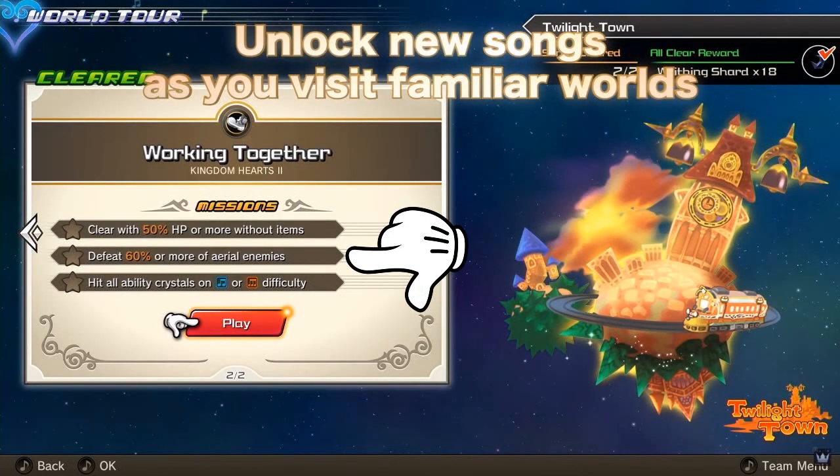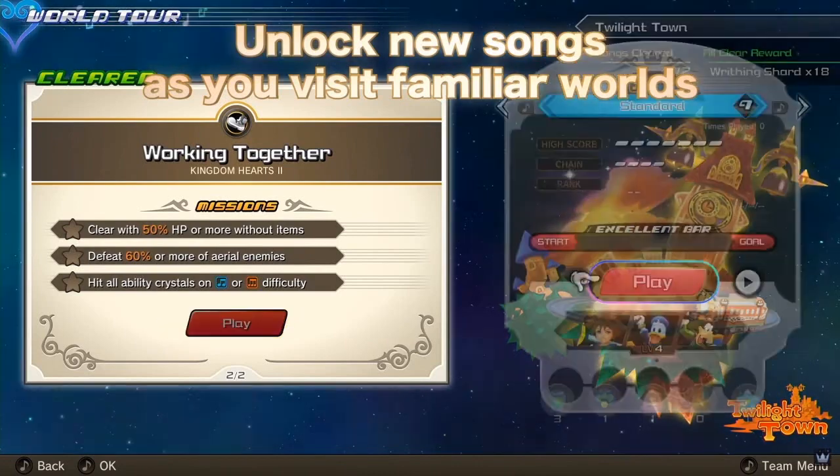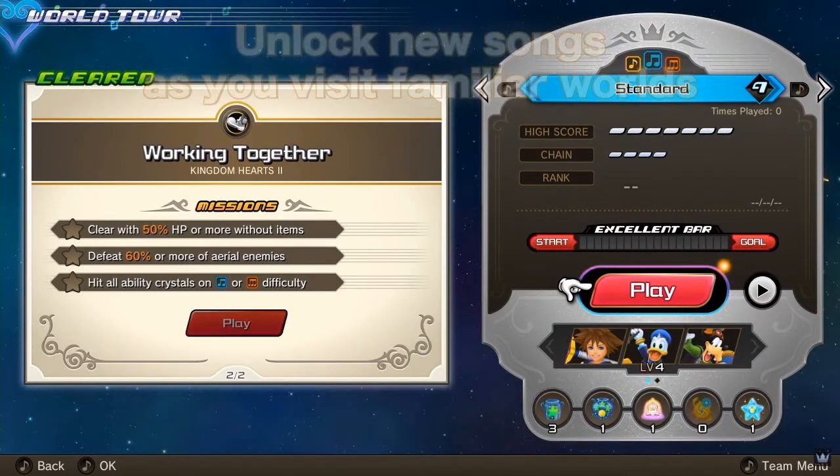Looking at the missions screen, we have items we can miss, aerial enemies, and crystals on the staff path for abilities. I wonder if this means we will level up and gain new abilities that we can equip, with maybe four or five slots. Looking at the play menu, music notes at the top show which difficulty level you are playing — it seems right now there is a beginner mode, a standard mode, and a proud mode.